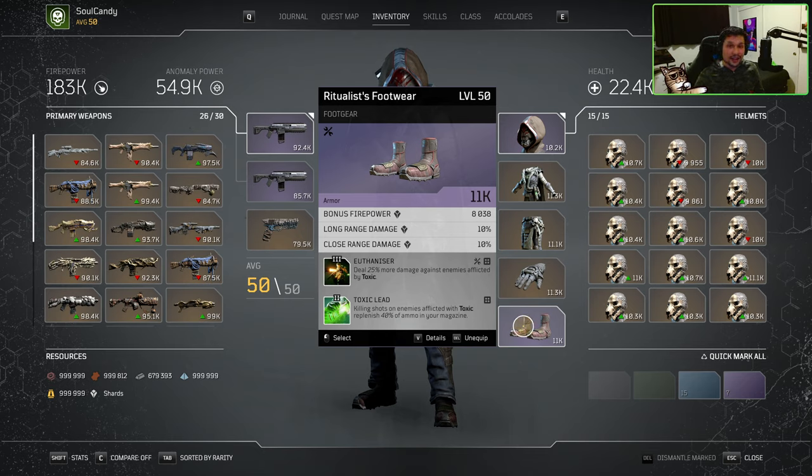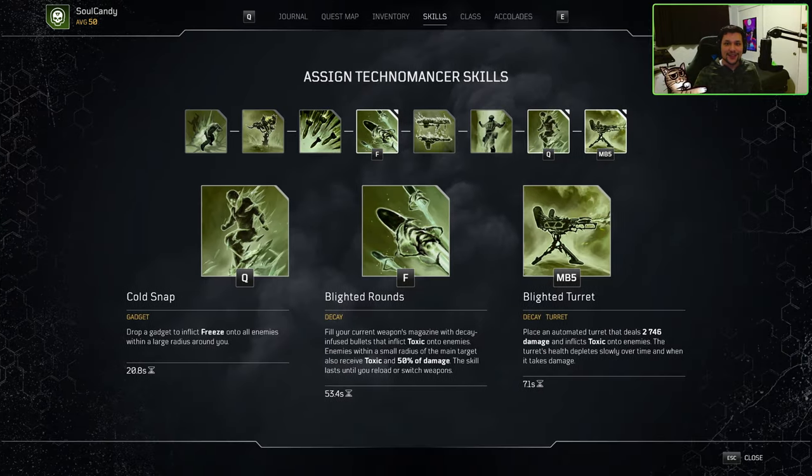Now that we've gone ahead and completed the weapons, mods, and gear section of this guide, let's move on to the skills we'll be utilizing. The first skill we're going to be using is Cold Snap. Cold Snap provides an AoE Freeze in a large radius that has amazing synergy with our Borealis set bonus coupled with Icicle Storm. Not only is it a great defensive tool, but with Icicle Storm it provides great AoE damage.